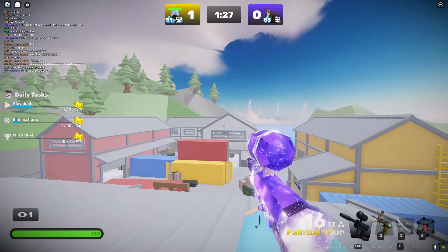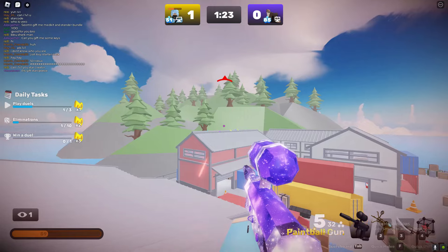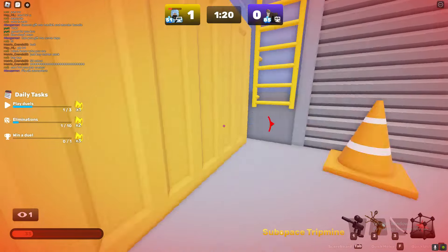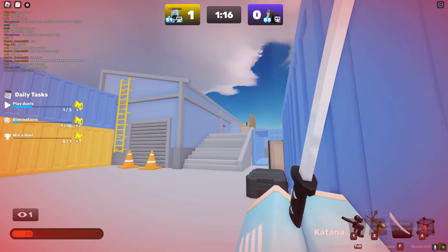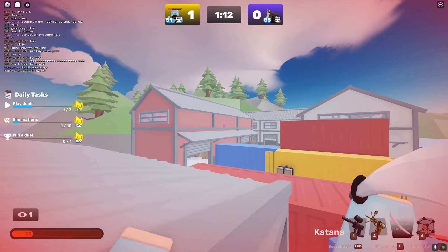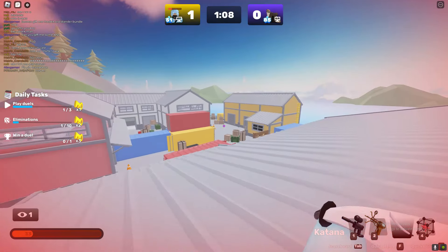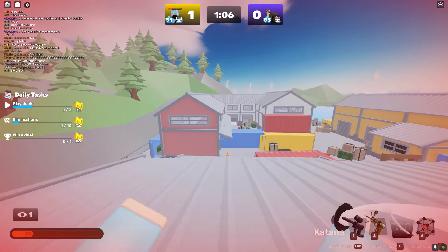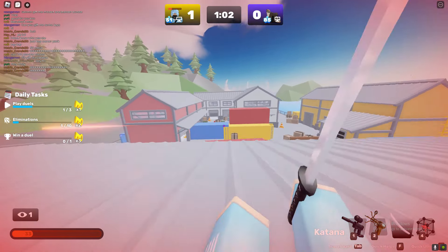Let's see if we can go ahead and kill this guy. He's head glitching — I'm dead. I don't know how to win this now. Maybe I can clutch with the katana. Let's see where he is. I highly doubt it, but we should be able to. He's hiding somewhere, or maybe he's head glitching.